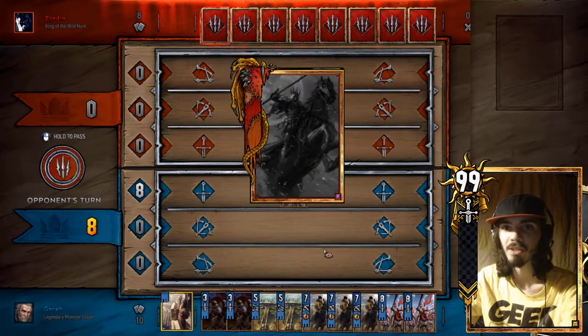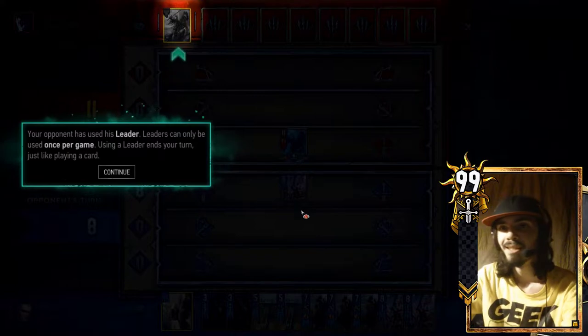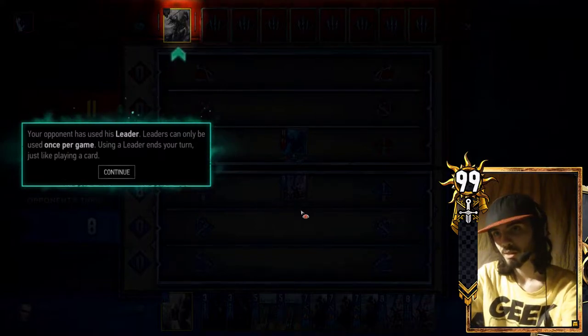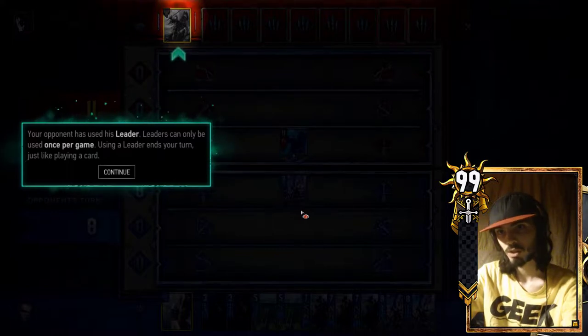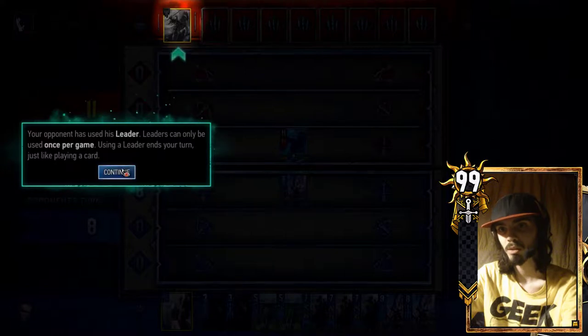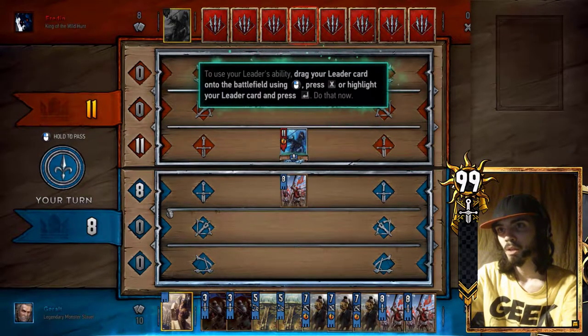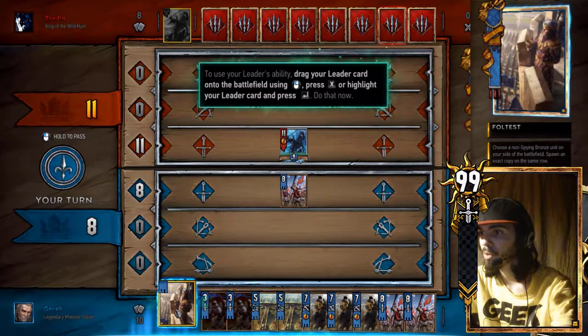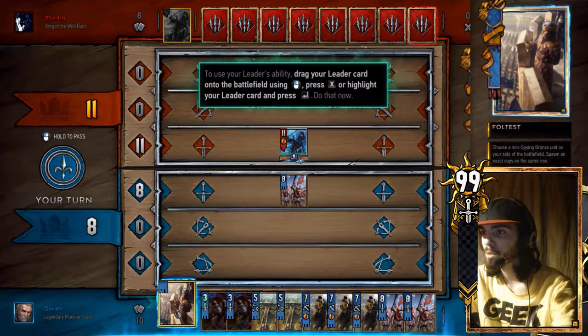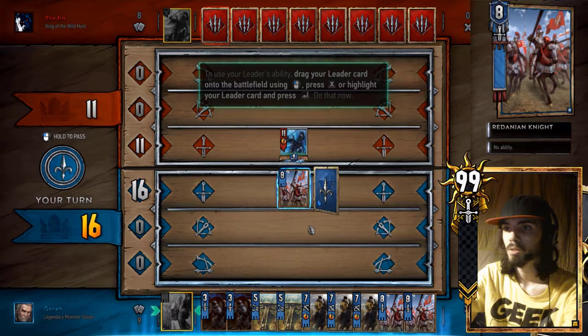Now I can actually drag the cards instead of just click and set down. Your opponent has used his leader. Leaders can only be used once per game. Using a leader ends your turn, just like playing a card. To use your leader's ability, drag the leader card onto the battlefield. Use X or highlight your leader's card and press enter. Wait, what's his ability? Choose a non-spy bronze unit on your side of the field and spawn extra copies. Onward! Attack!